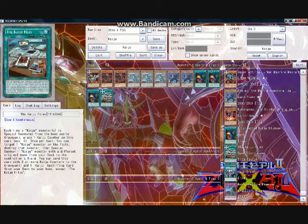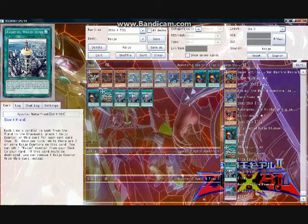Waterfront is a key card for a pure Kaiju deck — costless searching, creating a plus one, a five-counter well for Kaiju effects, and self-protection. Three copies. I don't choose to run Terraforming, but I can see others favoring a two Waterfront, one Terraforming combination instead of just three Waterfront. Overall, I like Waterfront, but because this is not a Gammasil-centric build, I don't view Waterfront as a get-it-or-lose type of card.